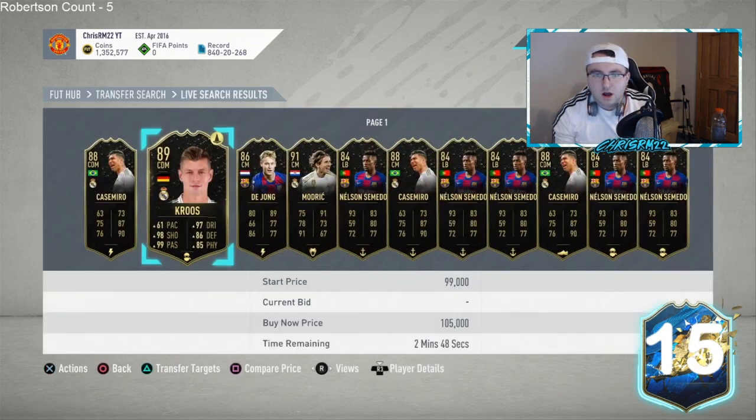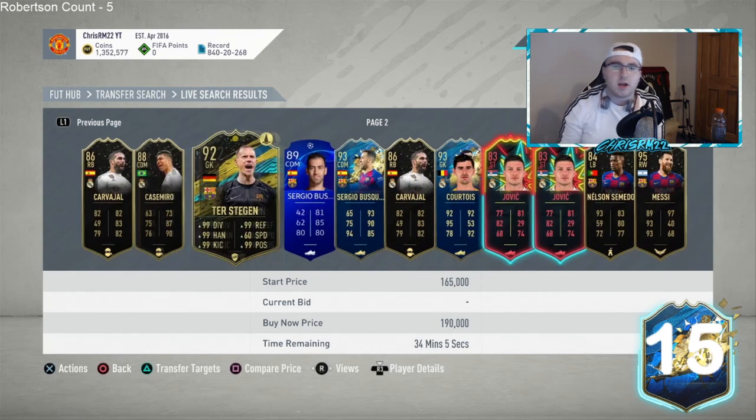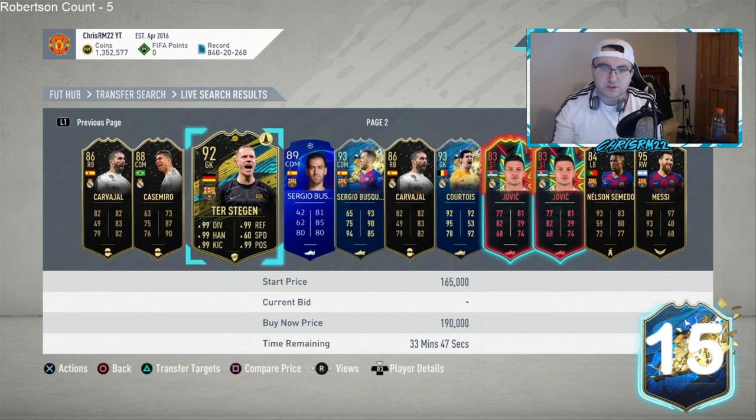For La Liga special cards over 100k — for example, 91 Marchisio could rise a little bit. Samaras headliner should rise if he gets a TOTS because the headliner will be a lot cheaper than his TOTS card — that card is going to be 700k minimum. Terstegen's 92 should be a good buy because the 95, 96, or 97 TOTS Terstegen will probably be upwards of 300–400k. He is the best keeper in the game.